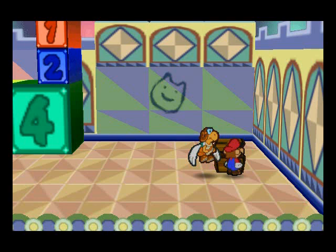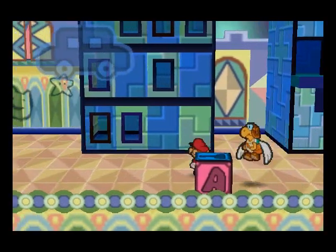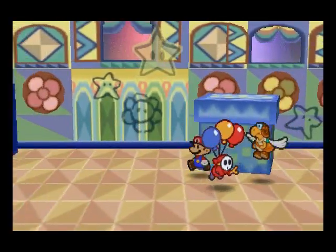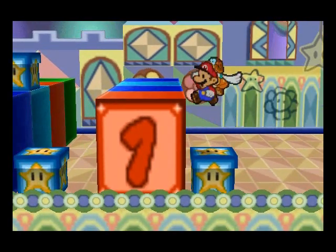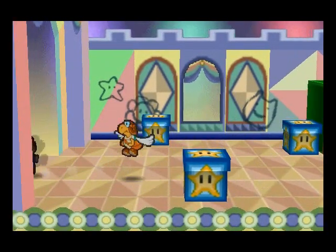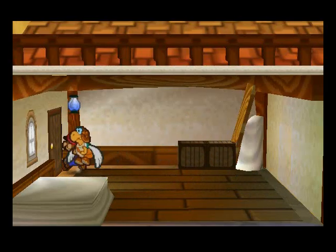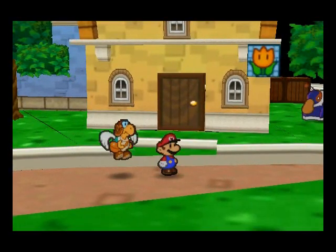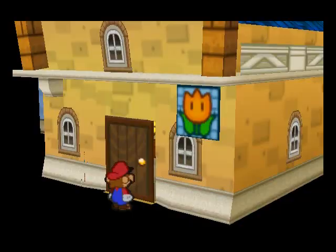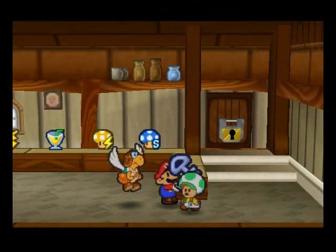We're going to head back the way we came all the way back to the blue station, and head back up here and out, up the spring and out of the box to get back to Toad Town. You're going to want to head in here, and you can return the storeroom key to this guy right here.